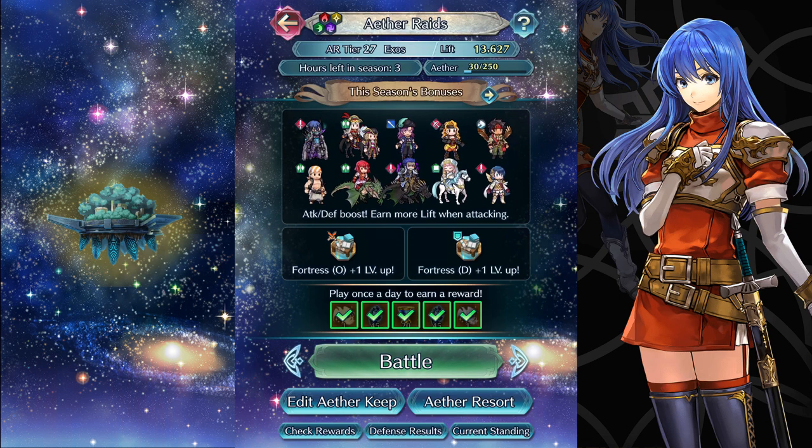Hey there everyone, Lord Frigid here with another episode of Aether Raids Offense! Today we are in light season, and as usual I had a fairly smooth experience. I did have a couple somewhat embarrassing unforced errors at the end, but it all worked out. I did manage to pick up a Mela from the legendary hero banner. With her in the mix, I was able to change up my bow cavalry team to be purely performance focused, allowing me to fight cancer with cancer.